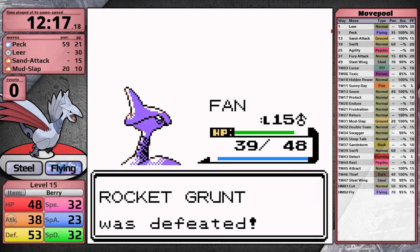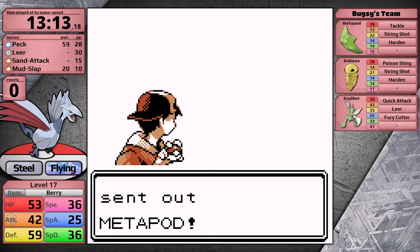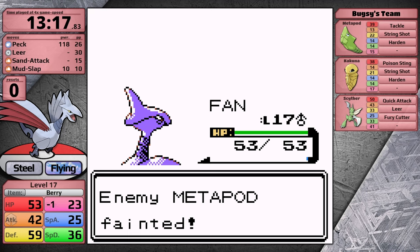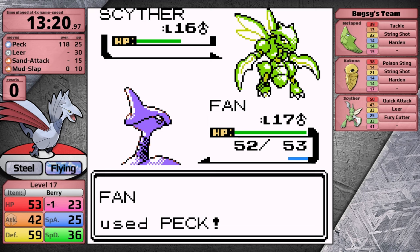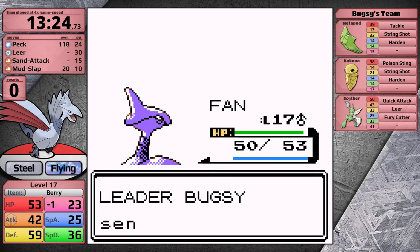I defeat the Rocket with Koffing, Kurt heals me, and I head into Azalea's gym. Peck is super effective against all the bugs, so Bugsy isn't particularly challenging. He leads with Metapod — Peck doesn't one-hit it, Metapod uses String Shot lowering my speed, then I take it out next turn. Bugsy sends in Scyther, his ace, and its Fury Cutter does one damage to Skarmory. I get a critical hit with Peck, taking Scyther to orange health; it strikes back with Quick Attack doing two damage, and I knock it out next turn. Bugsy's only Pokemon left is Kakuna with Poison Sting — but Skarmory can't be poisoned since it's a steel type, and Peck knocks it out in a single hit.